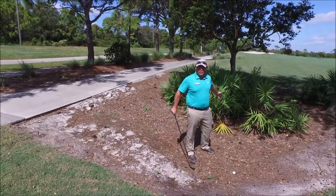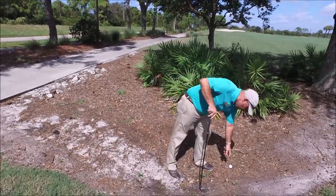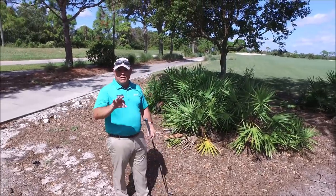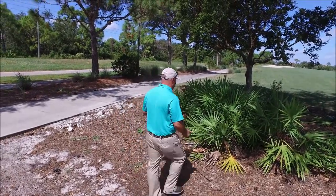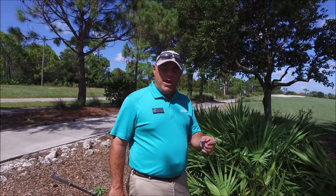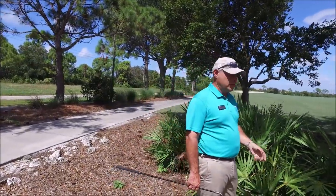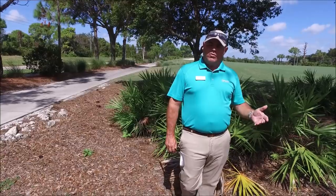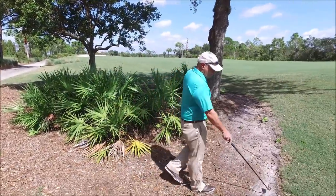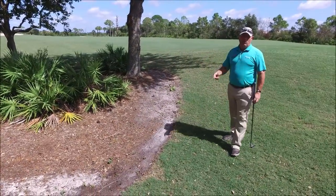Right behind me are palmetto bushes, and we've all hit balls into the palmetto bushes. For whatever reason the ball disappears and we can't find it. Let's say my ball flew into this palmetto bush and I search for three minutes — under the new rules of golf, we have three minutes to search. For whatever reason, I can't find it. Under the old rules, you'd have to go all the way back to where you last hit and drop, losing stroke and distance. Now with a lost ball, as long as everybody did see it come into this penalty area, you can drop two club lengths from where it last crossed that edge and play your ball there with a one stroke penalty.